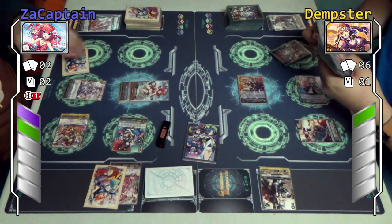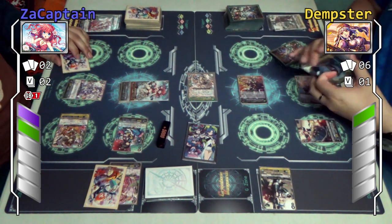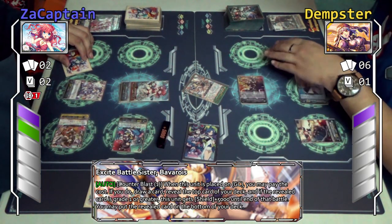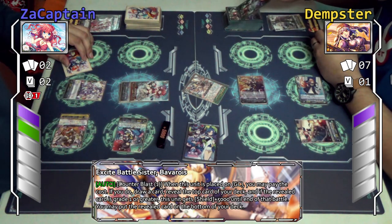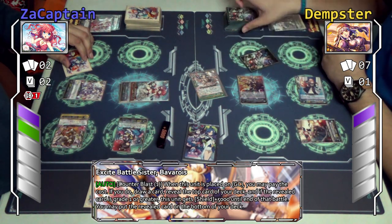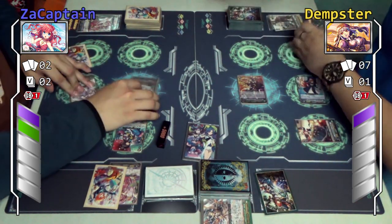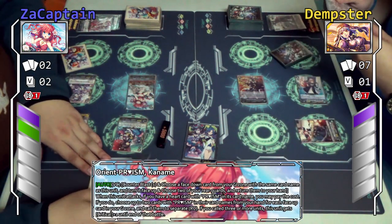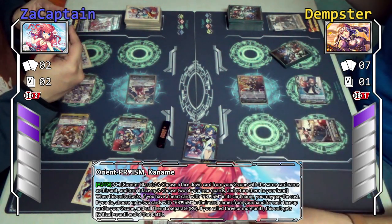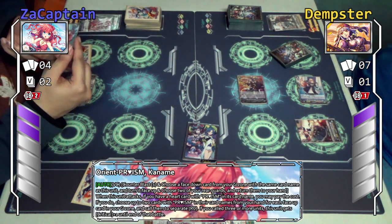I will call Pavaloa. With Pavaloa's skill, when this unit appears in a rear guard circle, I may pay the cost — draw a card, then look at the top card of my deck. If the revealed card is grade 1 or higher, this unit gets plus 5k, and I can put it to the bottom. This is a 20k card — just nice over guard. Kaname will attack you now. Kaname skill: when this unit attacks, I may counter blast one and flip a copy of yourself over. If I do, I shall choose two of my rear guards and bounce them back to my hand.